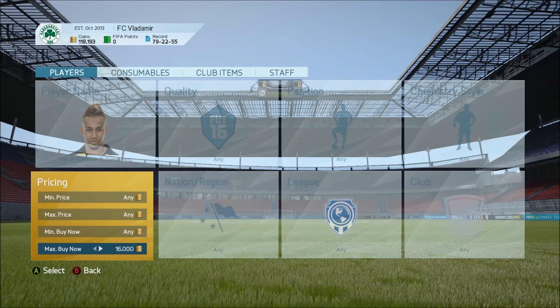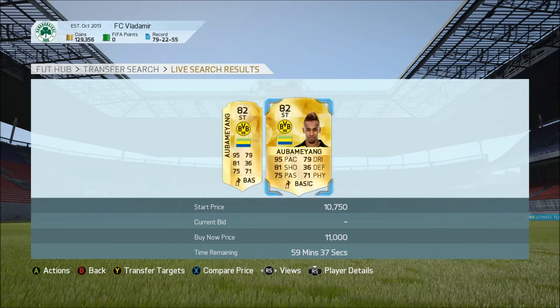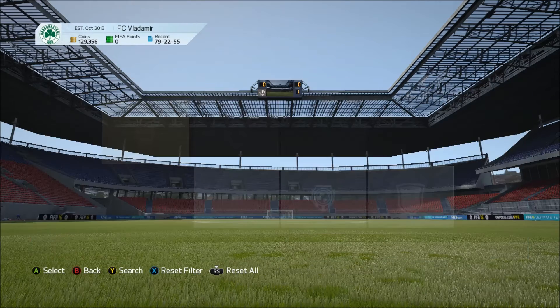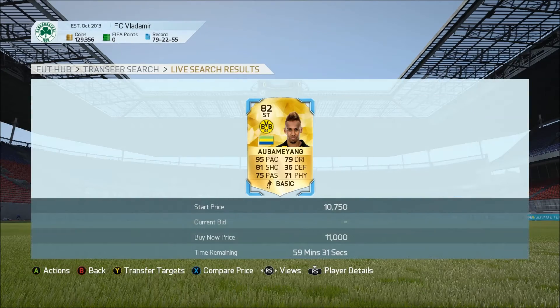So basically, what you're going to want to do is first find their max or their minimum buy-now price. If we search, there's one for 11,000 and there's one for 11,250. If we're going to be selling this one on, you've got to remember the 5% tax, of course.